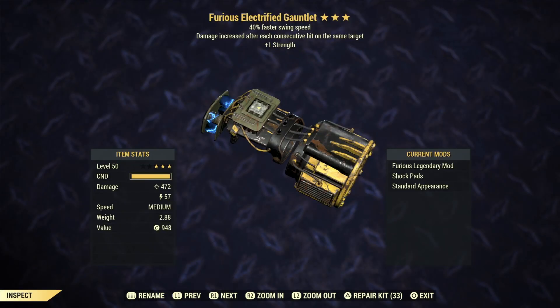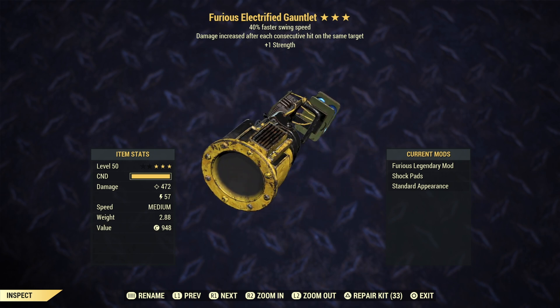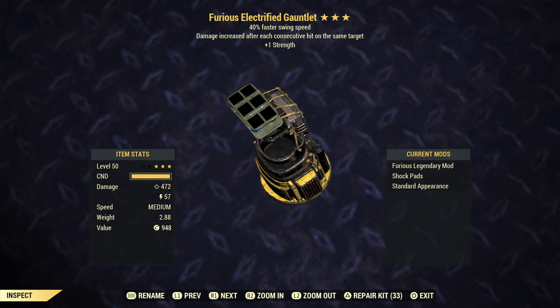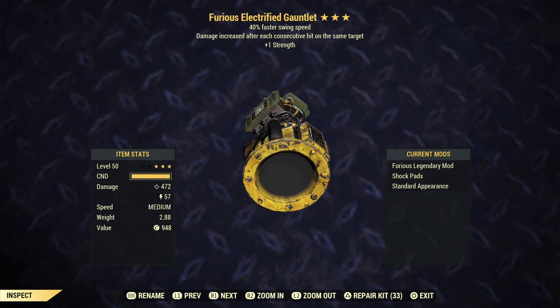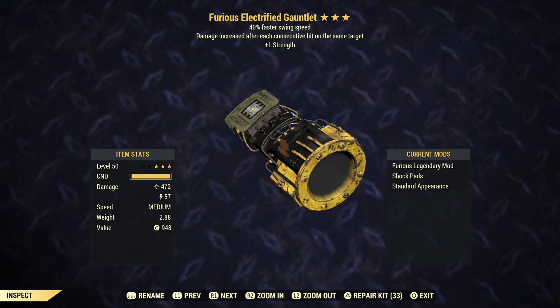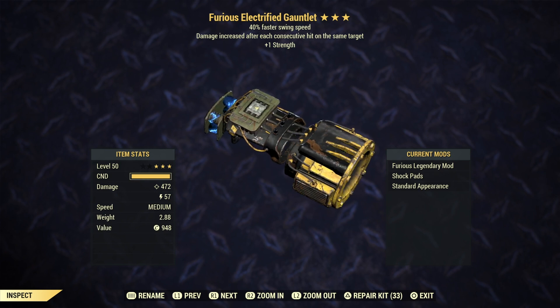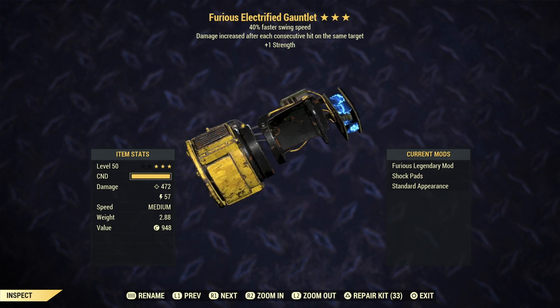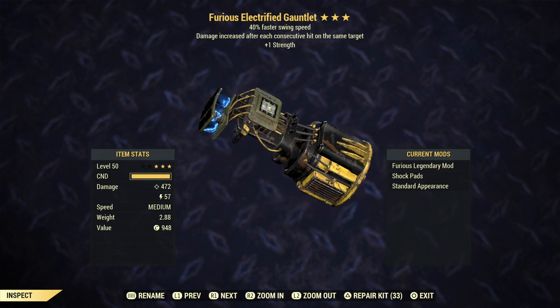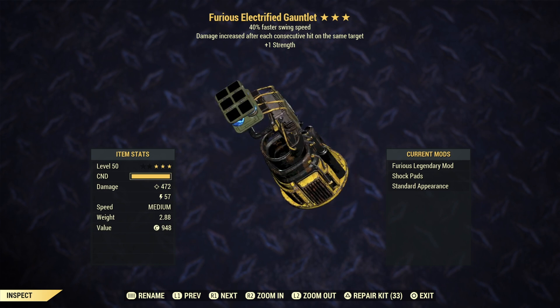The next weapon is another gauntlet, and what we have here is a furious swing speed with plus 1 strength. The furious legendary effect is not one of the best ones in the game, but it's a really good legendary effect — basically you are doing more damage with every single hit, though obviously there is a cap. Combine that with swing speed and plus 1 strength on a gauntlet and it's going to be a deadly combination.